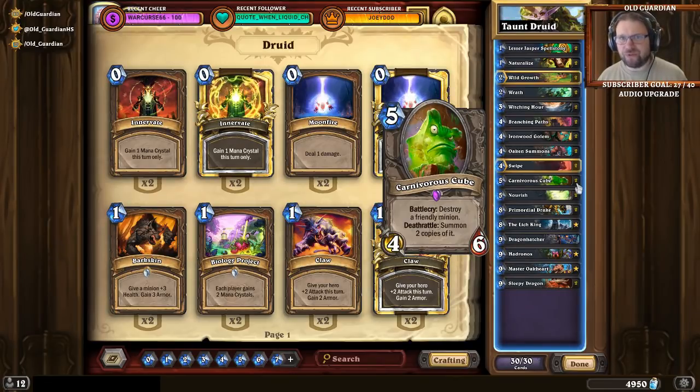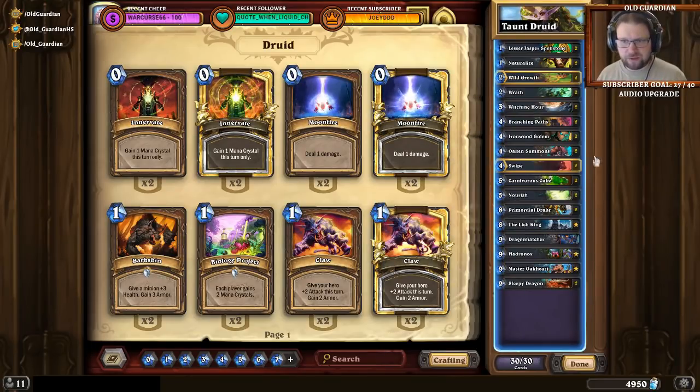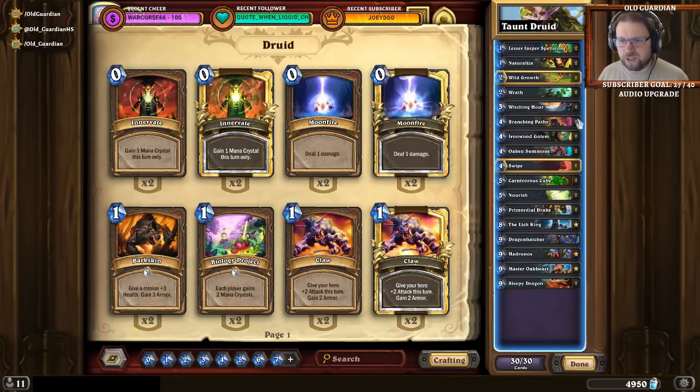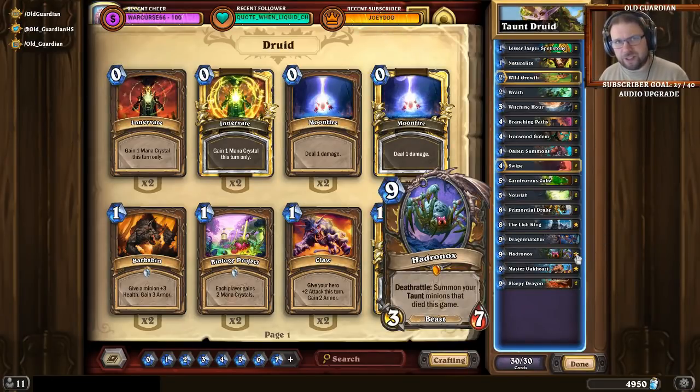So how can anything survive this? Well, Taunt Druid, when it's not targeted, is a very, very powerful deck and it's able to beat many decks. But when it's targeted, its weaknesses come to life. Because Hadronox is a beast, and Witching Hour resurrects a random friendly beast that died in this game. So Warrior has Cornered Sentry, Mage has Polymorph, Shaman has Hex. There are various ways to get other beast minions into the pool so that Hadronox is not necessarily easy to resummon.